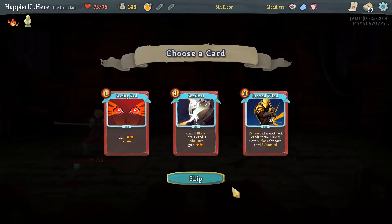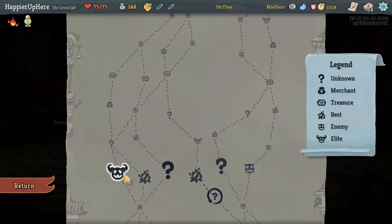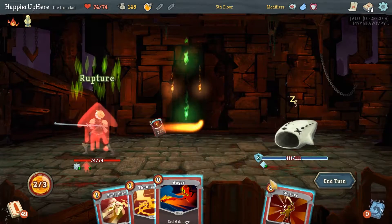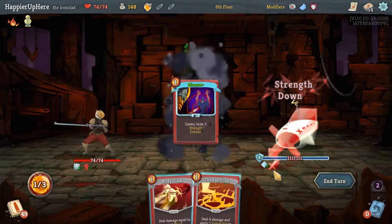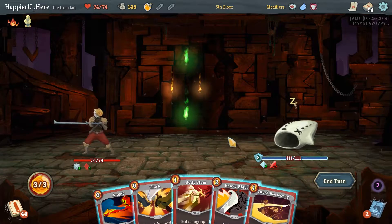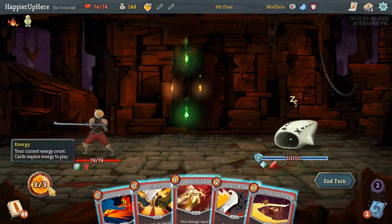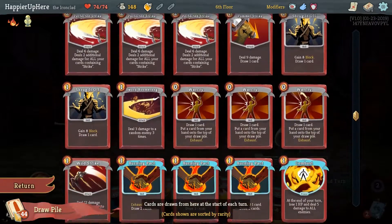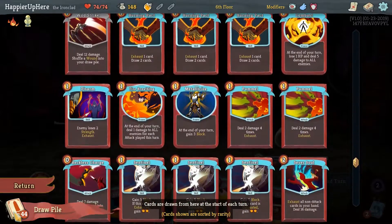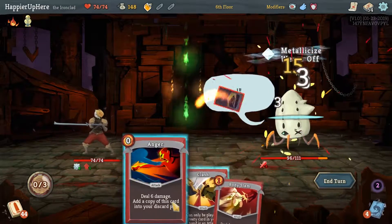Seeing Red, Sentinel, or Second Wind — we don't have either Seeing Red or Second Wind, so we'll go with the Sentinel since I saw a copy of that already. At Lagavulin I should probably wait. I wouldn't mind waiting for a Disarm upgrade. I'm waiting for something like Metallicize or other power cards. This would be a decent turn to wake him up — 9 damage, then 14, another 14. Not sure if there can be a better turn, but I think this is pretty much the best. We could wait for another power and Disarm, but let's start waking him up.